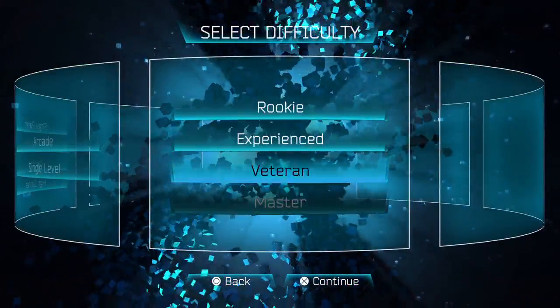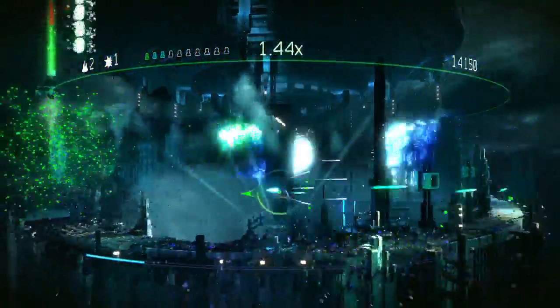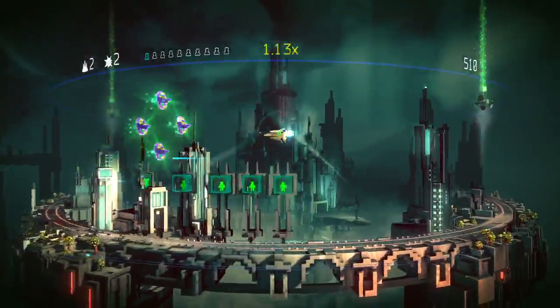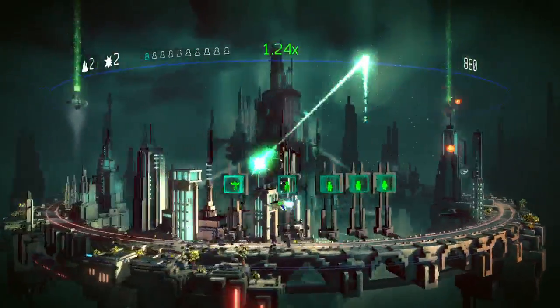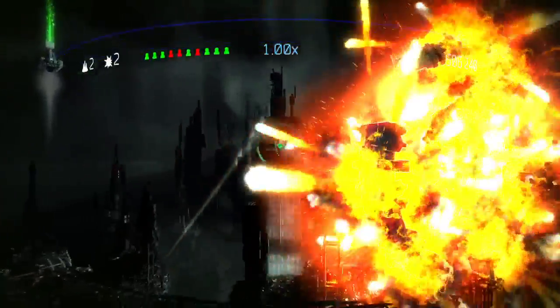Switching up to a harder difficulty can really change the game as well, making you earn those points. On the veteran level, killing an enemy will release a bullet right at you, meaning you'll have to weave around and can't sit pretty taking potshots. Even the end-of-level bosses, who already evoke that old bullet-hell design, take on new devious defenses.